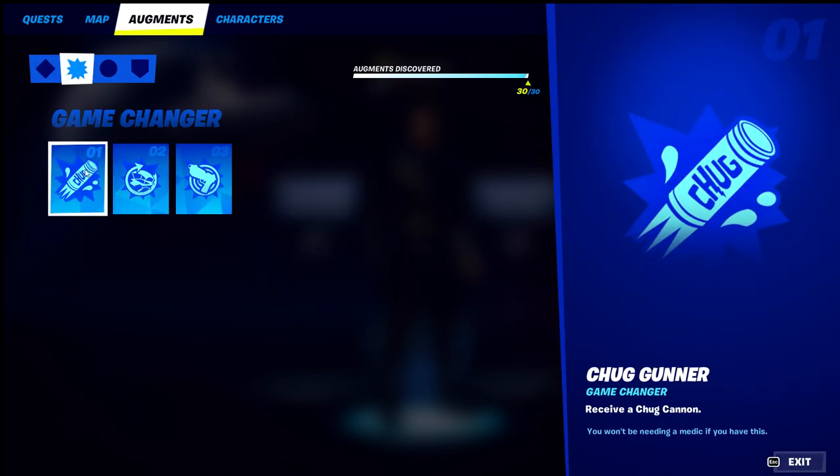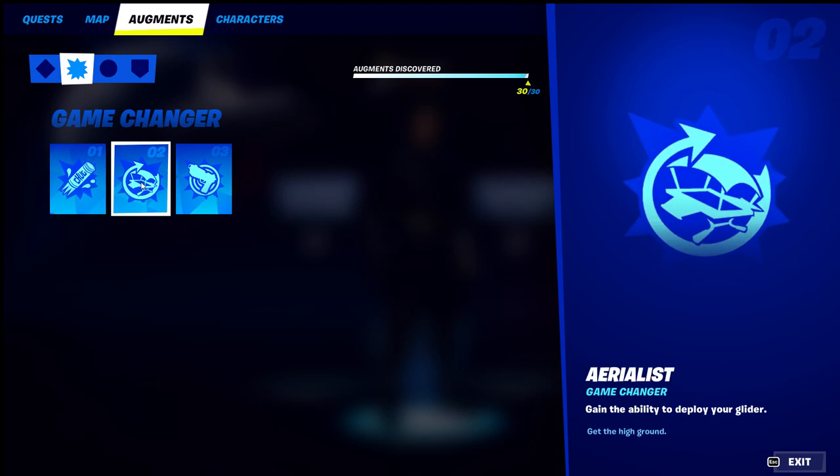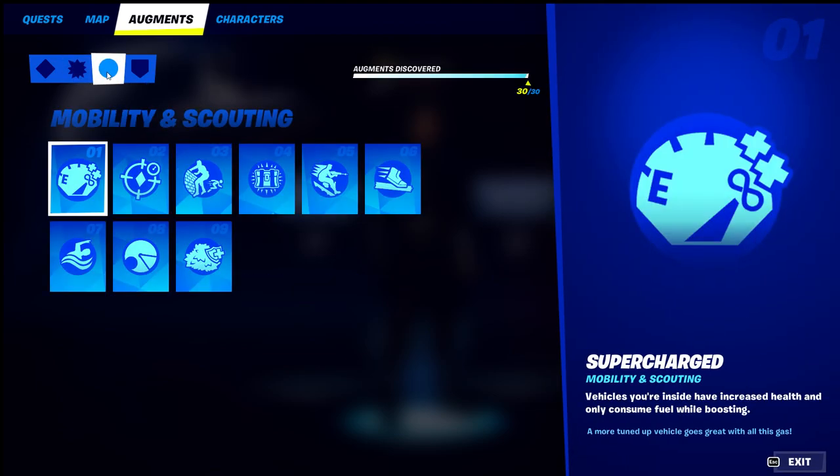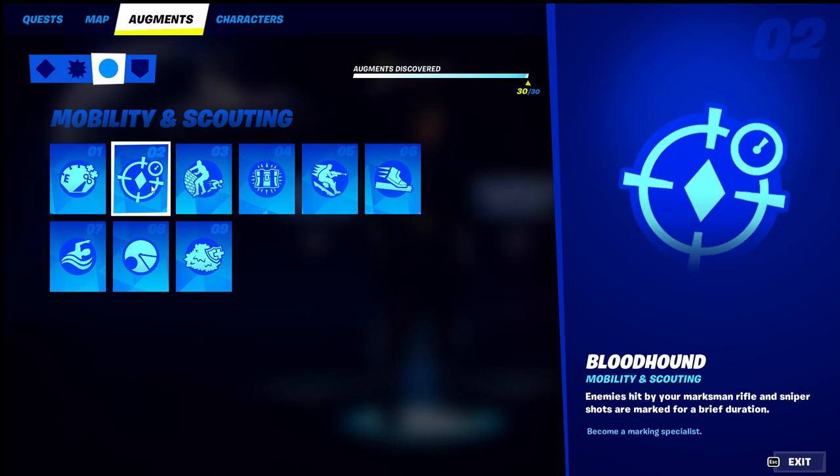Under game changer you have the Chug augment, and then Mythic Munition — you receive a mythic tactical pistol. They brought that back, it was there before. That's the third one under game changer.